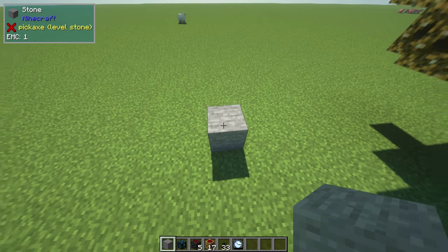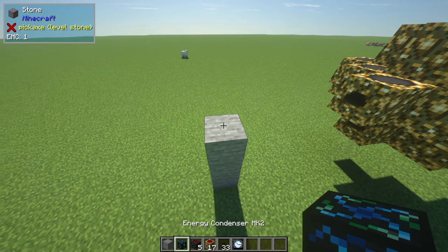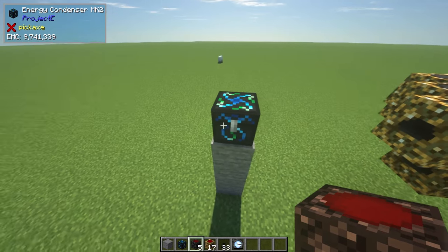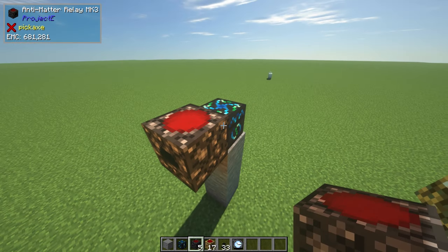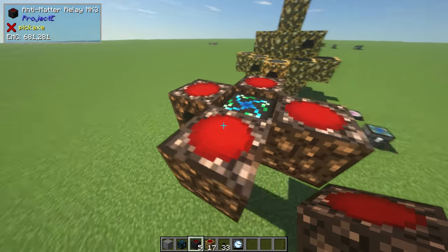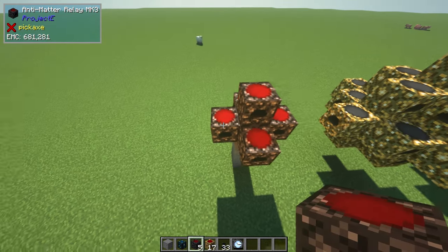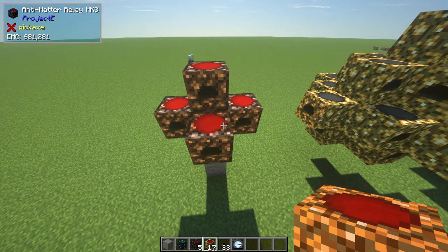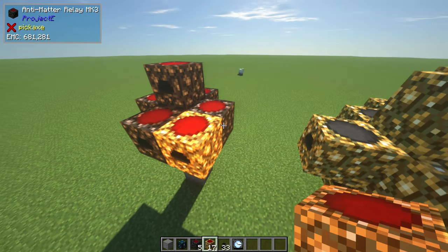Start by placing the random block three high, followed by the energy condenser right on top of it. Next, take the anti-matter relay and surround the condenser, placing it on top as well. Once you have that done, take the energy collector and place it all around the relays.